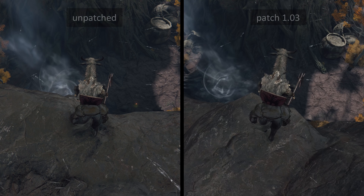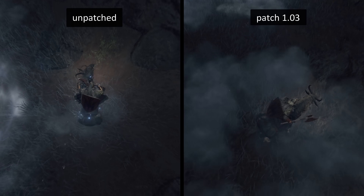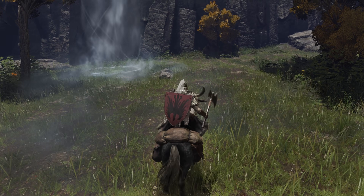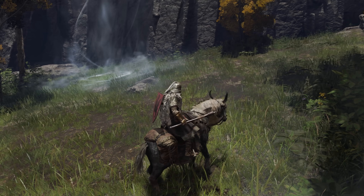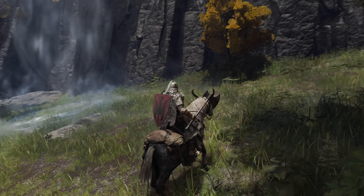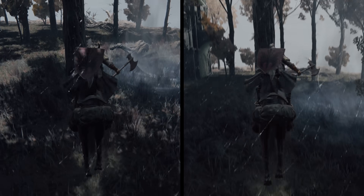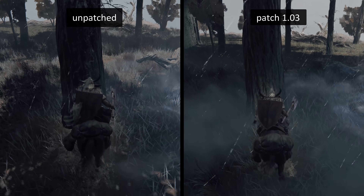They fixed all three from Caelid in patch 1.03, which should help prevent a lot of unnecessary deaths. One change that helps distinguish this — if you wanted to test it without risking death — is to just jump around on the ground near them. For all spirit springs that work normally, you'll see a heavy landing effect get applied in the area that's safe to land. So we can see how this used to not happen before the patch in Caelid, and how they've been changed to work like the rest.